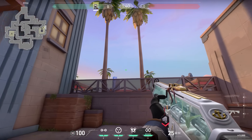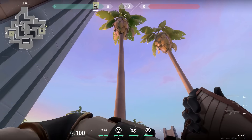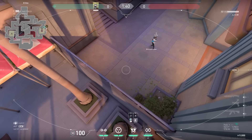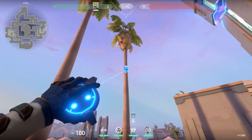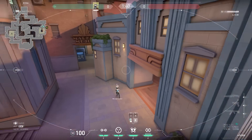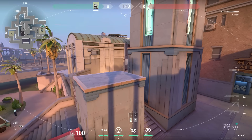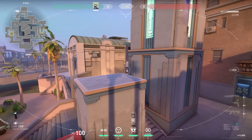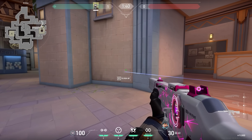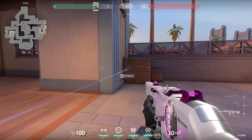Let's go to Sunset now. You see these two palm trees? If you are playing Cypher and you jump on these boxes, you can actually place your cam on these palm trees. By placing your cam here it might be a bit harder for the enemies to spot it. The cool thing is if you are playing on the attacker side and place your cam on the right palm tree, you'll be able to look all the way to the defender spawn — a nice one to get some early info to know if the enemies are pushing from there.